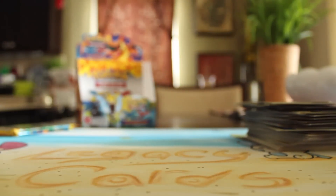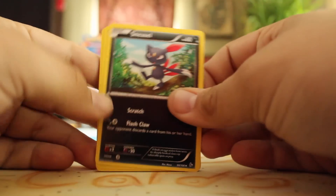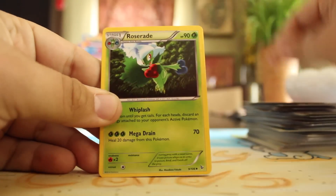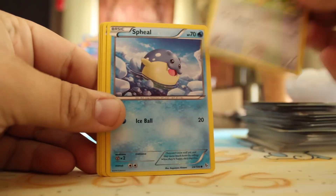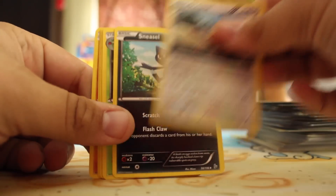Three packs left, getting down to the wire — it's bad. Sneasel, Pokemon Center Lady, Roserade, Helioptile, Binacle, Spheal, Spritzee, Binacle, Reverse Caterpie, and a Pidgeot Holo.